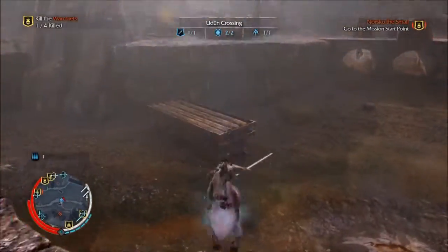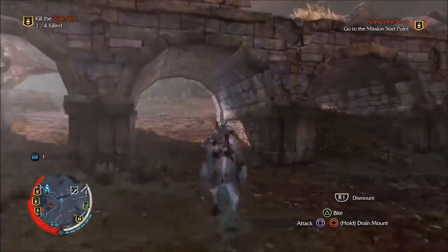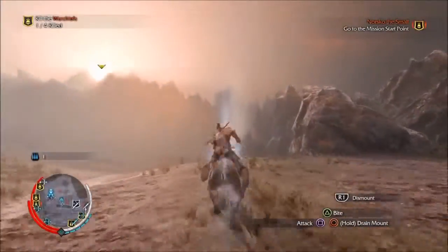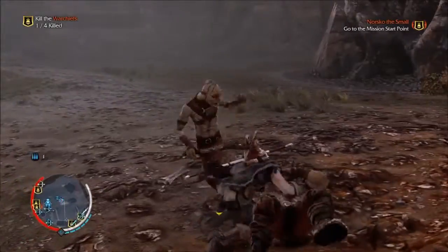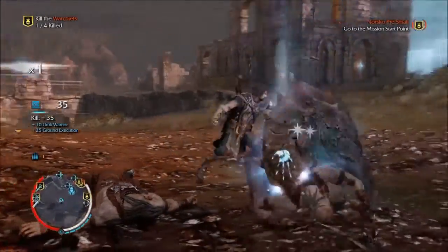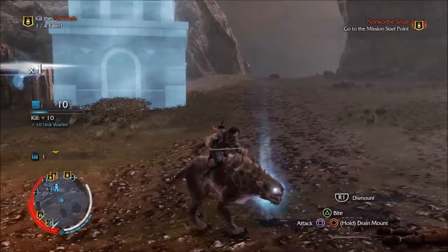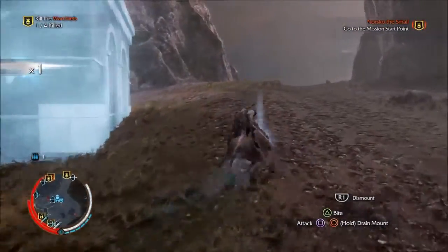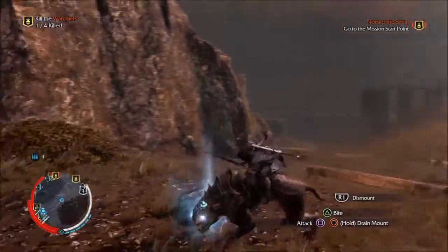This time I'll probably find someone that I can do it on. See — it's hold to drain mount, attack, and then bite. But if you hold the crouch button it's just bite, and instead of draining you kill the mount. I had no idea — I was trying to drain it of all its powers to get rid of it.